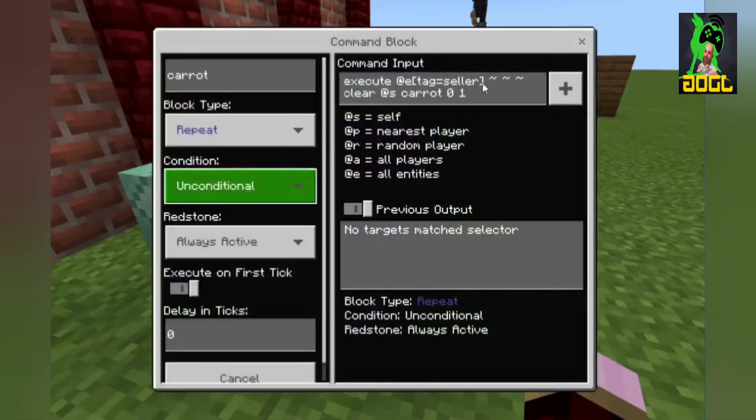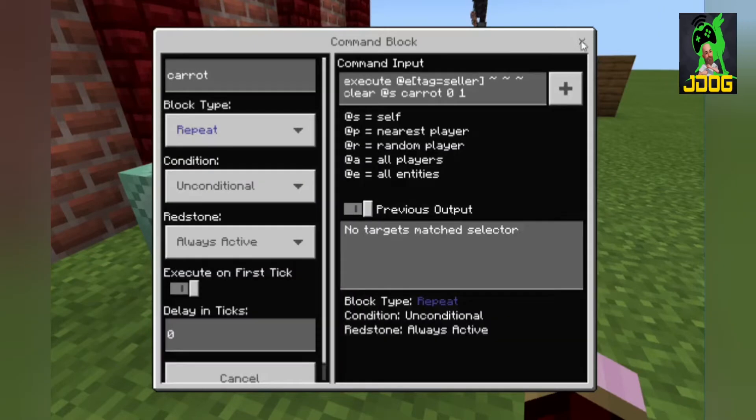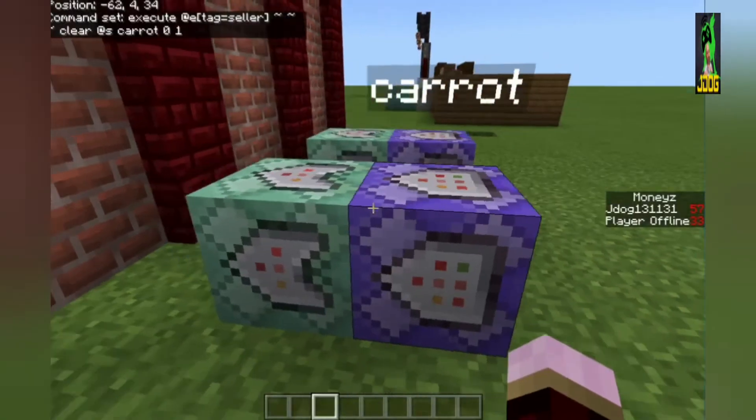It's going to start off with a repeat unconditional always active command block. It's going to be an execute command - one of my favorite commands because you can use it for so many different things. It's execute at e with a square bracket tag equals seller. Seller is a tag you use - remember how you spelled it and any capitalization for future reference. Close with another square bracket, then three tildes, so it happens where that person or entity is. Then clear @s so it's clearing themselves of carrot, then zero one - you have to have it in that order so it only takes one carrot at a time.